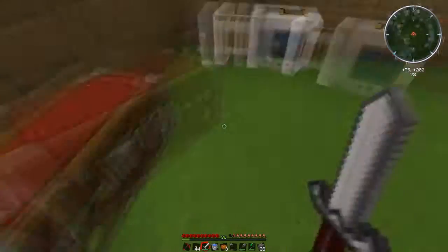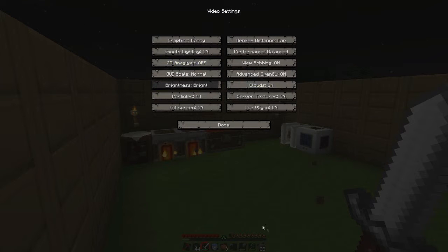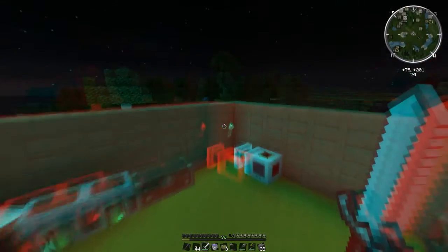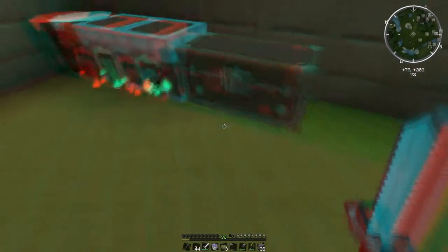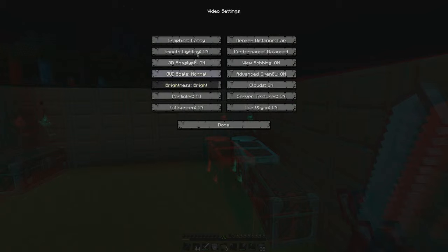Hello there ladies and gentlemen, finally welcome back to FTB. Oh my god everything is so smooth — render distance on high, and just look at my settings: video settings, everything's on high and far. Everything's on except that one option because it makes everything look red and puts 3D red stuff on the torches, so I'll turn that off. Anyway, I'm back into Minecraft finally.